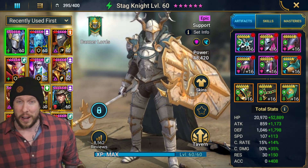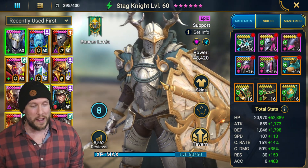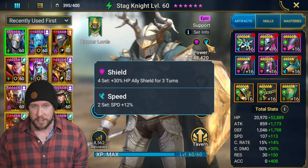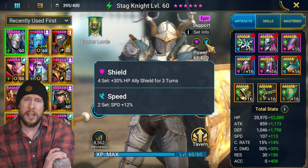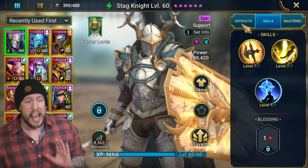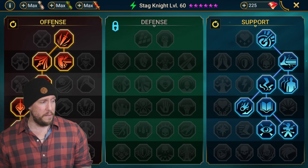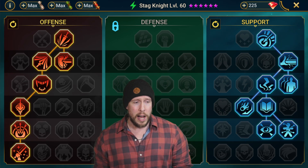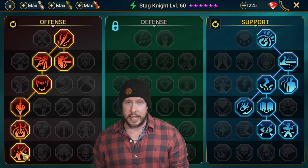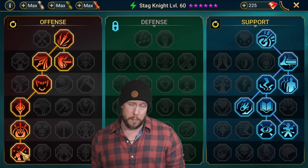If you don't need the shield, just go with triple perception — it's probably the best set in the game for PVE. On masteries, this is a very typical mastery build for Stagnite — we're not overthinking anything. We're grabbing Warmaster for extra damage, obviously against bosses primarily. You could use it against clan boss as well. Warmaster is going to be really helpful.